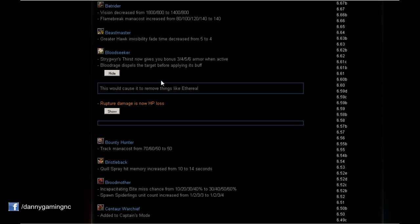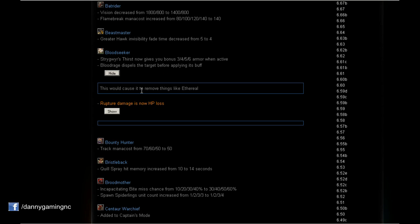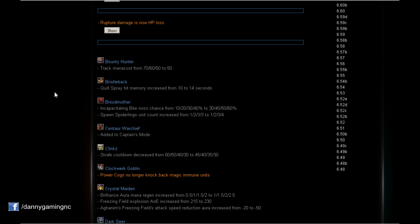Also, Blood Rage dispels the target before applying its buff, which could cause it to remove things like Ethereal. And Rupture damage is now HP loss, which means it goes through magic immunity — it will go through BKB and anything that gives magic immunity. So the Bloodseeker ultimate now goes through BKB.